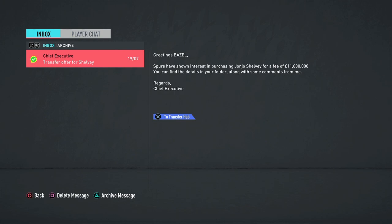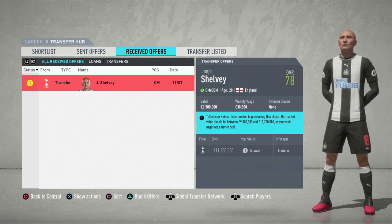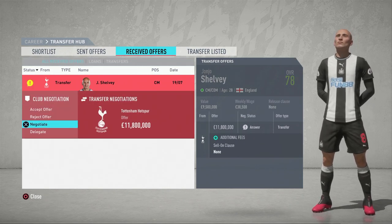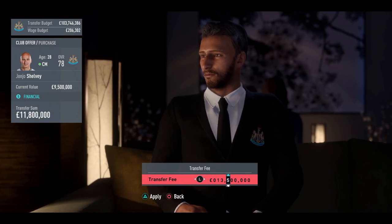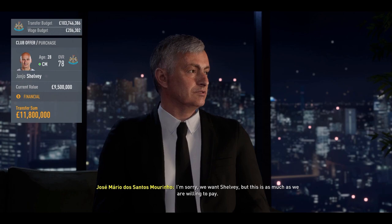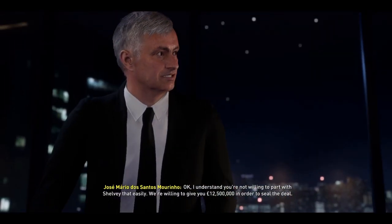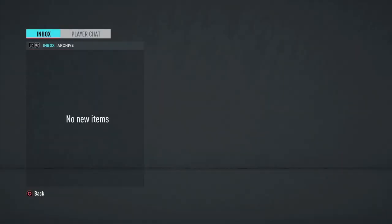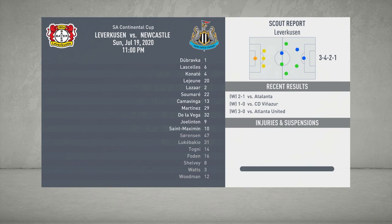While heading into the final, Spurs come in with an offer of 11 million for Jonjo Shelby, who is 28. I'm tempted to accept to free up funds. I try to negotiate — asking for 13.5 million, then settling on 12.5 — and Spurs agree. Marino shakes hands on the deal, and we pocket a little extra money heading into the final.